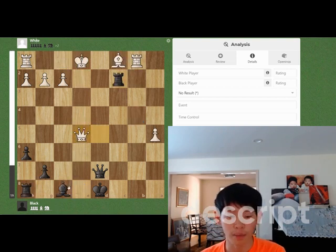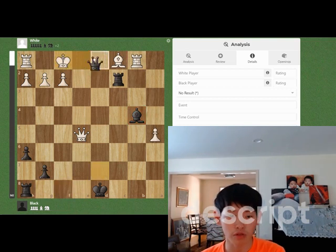So this is why we should play bishop b4 check first. If the king goes to f1, there is queen d1 check, queen e1, and queen takes e1 checkmate.